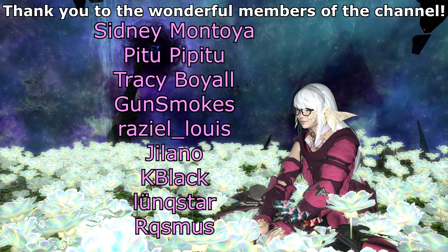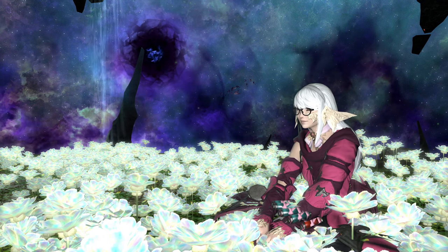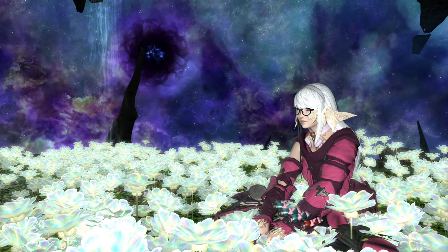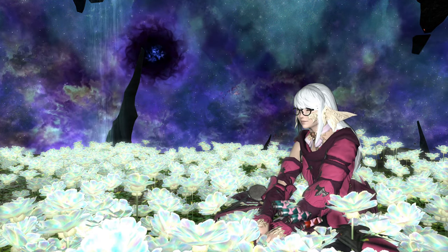Fun fact: originally, Ruby Ruin had a recast time of 2.5 seconds with a cast time of 2.8 seconds, which meant that Swiftcasting it was a substantial damage gain over not doing so. With this change, the Summoner no longer has any spells that directly derive a damage gain from being Swiftcasted, which is probably for the best, as it frees up Swiftcast for the supportive action of Resurrection more often.